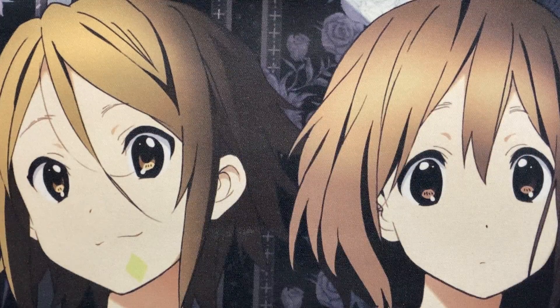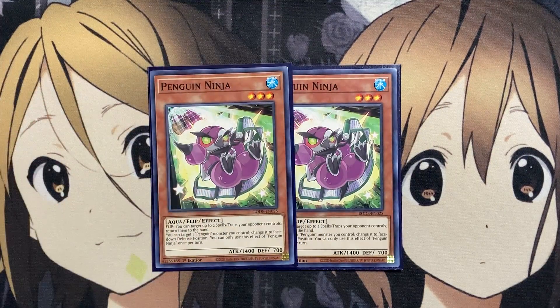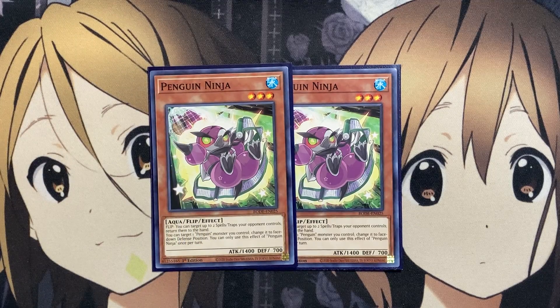Also running two copies of Penguin Ninja. When it's flipped, you can target up to two spell/traps your opponent controls and return them to the hand — so with Note Penguin on the field, imagine just banishing those two spell traps instead. You can also target one Penguin monster you control and change it to face-down defense position, once per turn. Penguin Ninja is more of your setup card, just like a monster Book of Moon.